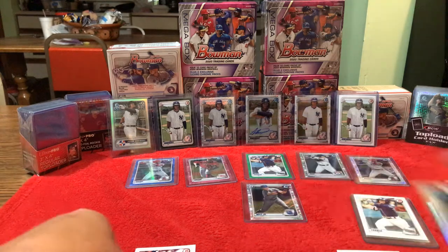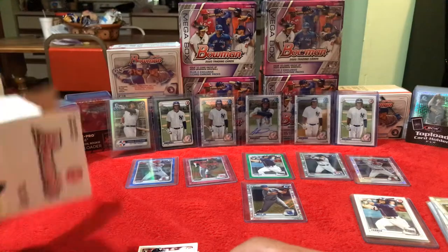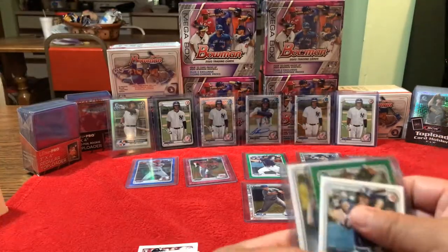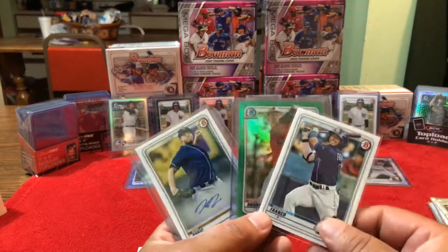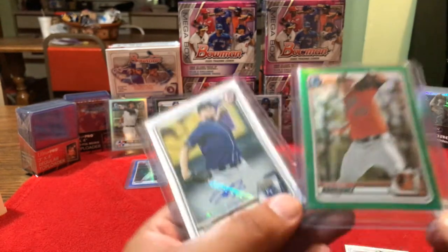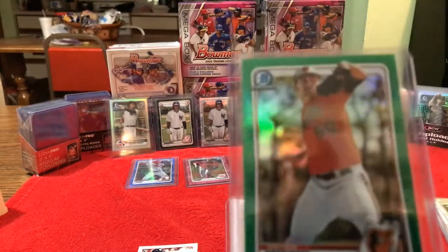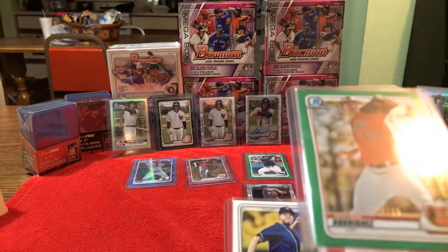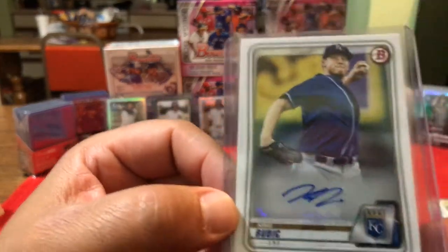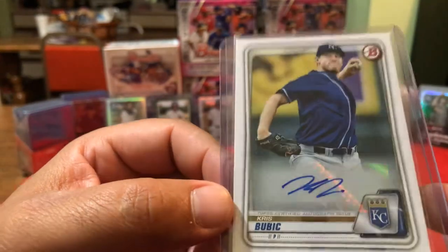Alright, that was the first box break of the 2020 Bowman blasters. First box we got Wander Franco paperback, Grayson Rodriguez 26 out of 99 green refractor, and the auto Chris Bubik. We'll take that.